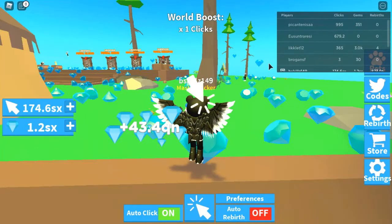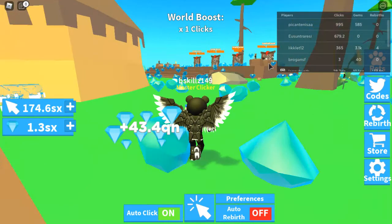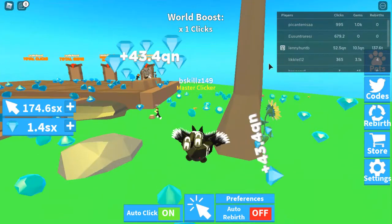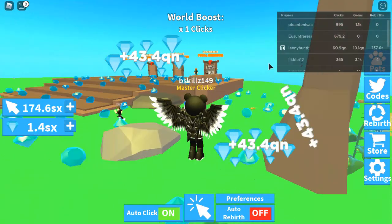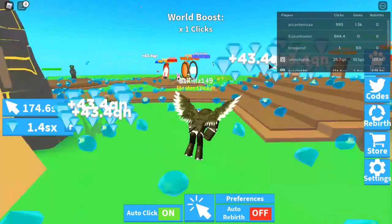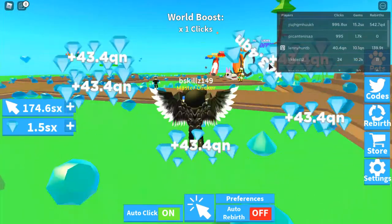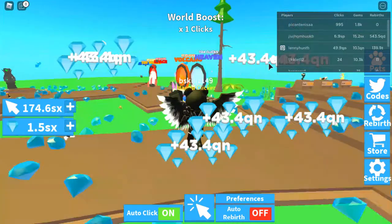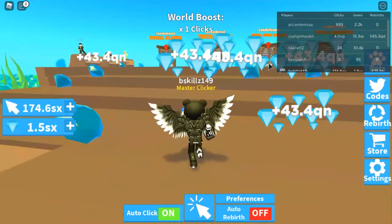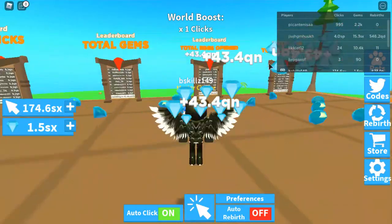Clicking on those cannons and traveling back to the spawn area does this blurring screen effect. We can just walk around and collect gems someone else paid for — this doesn't belong to me but I can collect it. I'm getting plus 43.4 QN, and I don't even have any pets equipped, so I'm not sure how I'm still gaining that much. Like I said, I've been losing pets every time I join a new server.